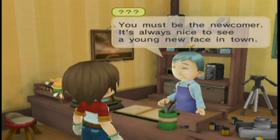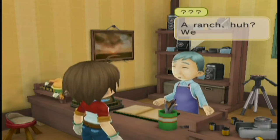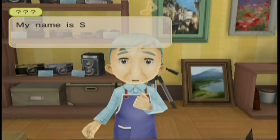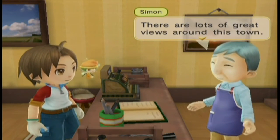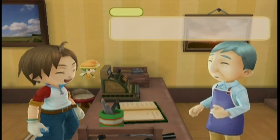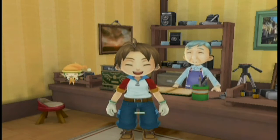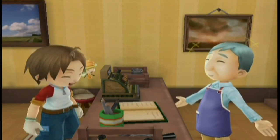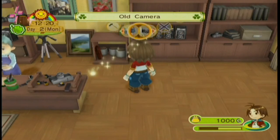You must be the newcomer — it's always nice to see a new young face. I don't know if I mentioned this, but all the characters from Tree of Tranquility do make an appearance here with the same models, maybe with slightly better graphics. This is Simon. The difference is that their occupations are actually different sometimes — for example, this guy specializes in photography. He's actually going to give us the old camera, and you can take portraits here too. Received photography made easy book — check your bookshelf. We got a new book.